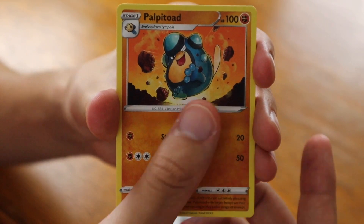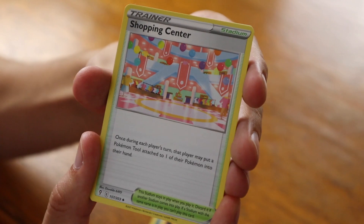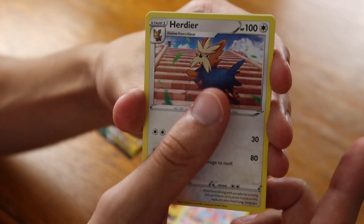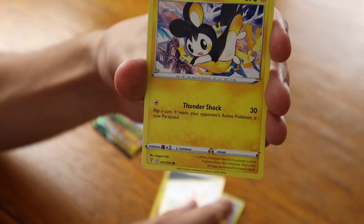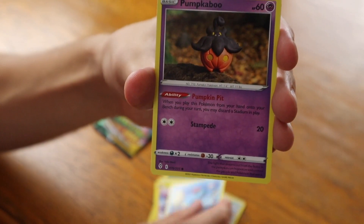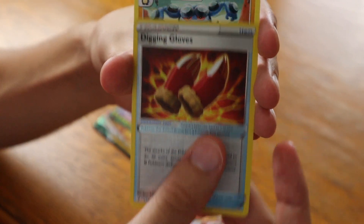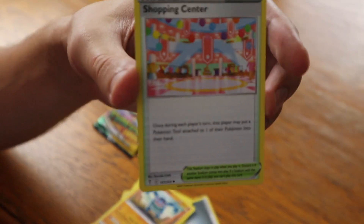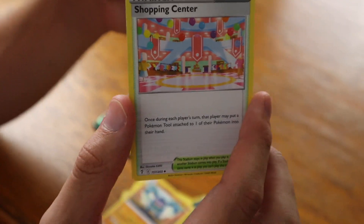Steel Energy in the front, Palpitoad, Shopping Center Stadium Card — that's definitely a new one for me, I haven't seen this one yet — Herdier, Applin, a Lillipup, Emolga, Tentacool, Pumpkaboo, Digging Gloves Reverse, and a Seismitoad. Can't really tell what this Shopping Center is supposed to represent from the Pokemon games. If you know, let me know down in the comment section below.